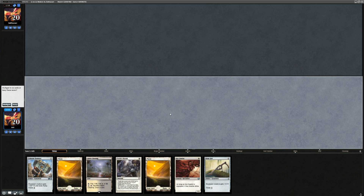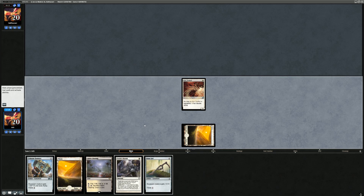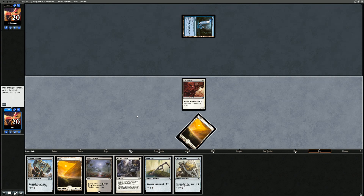Our hand has Core Duelist, Colossus Hammer, and Faith's Shield to protect the Duelist — all we're missing is a free-equip method. We have three lands including a Silent Clearing we can cycle. We keep and decide not to play Duelist turn one so it doesn't die to Fatal Push or Path. Actually, they're not super likely to push it on turn one, so we run it out and hope they don't Fatal Push it. Opponent just plays a tapped Faerie Conclave.